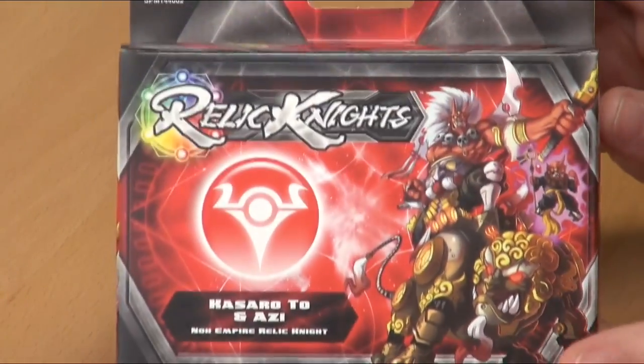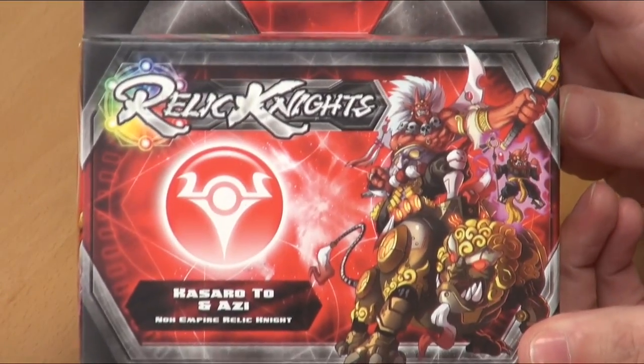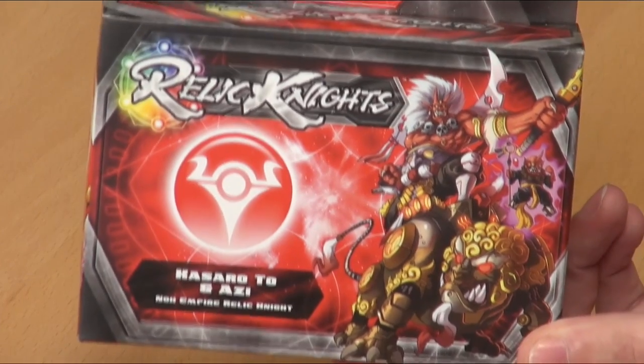So here he is. This is a Relic Knight version of this guy. His relic is sort of a gigantic Asian lion statue come to life, like one of those big copper statues. So if we start with the Mac — actually, do you want to start with the stat cards? Yeah, I'll start with the stat cards.